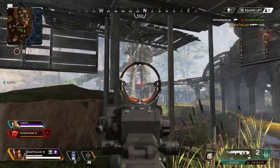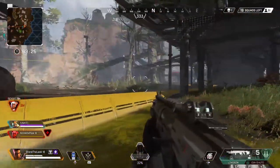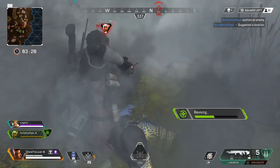In close quarters situations, for example, you can strafe enemies really fast — especially if you're not aiming down sights, you can move back and forth super fast. Or if you're getting shot at from long range, you can run behind cover really fast and not worry about getting hit by more than maybe one or two bullets.